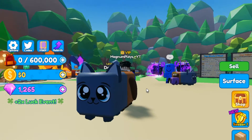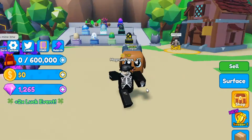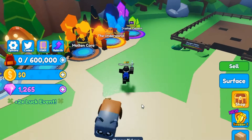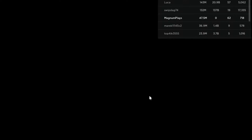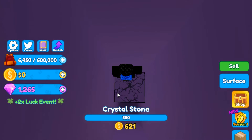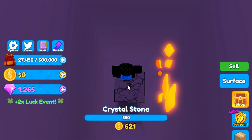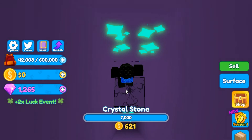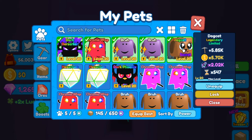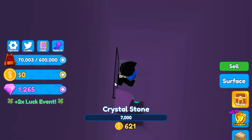It's the same pet but with like bigger ears or something - it's a W. Let's go to the best world real quick and see how fast we mine with this thing. My whole team is better than this one pet, but this one pet does a lot of damage. Let's grab all our pets - obviously the dog cat's gonna be there.